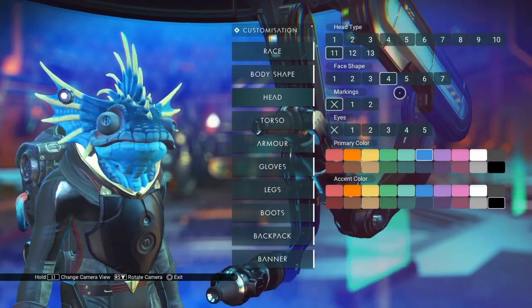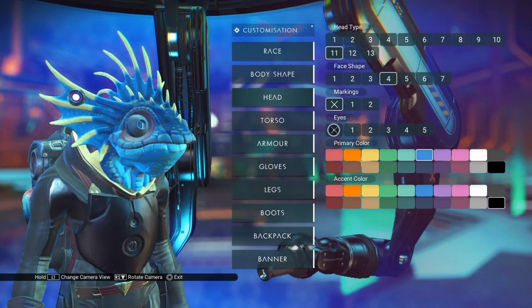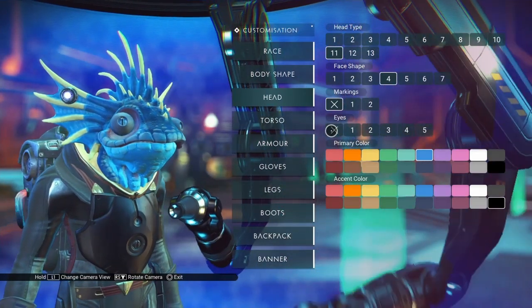We have a couple of different face shapes here, three different markings, and eyes. Let's do the eyes first because they're the easiest.